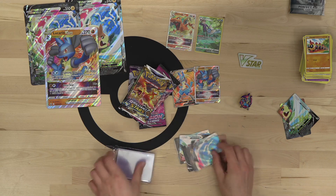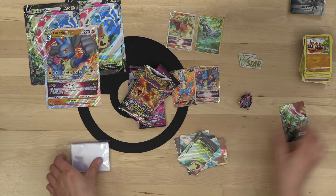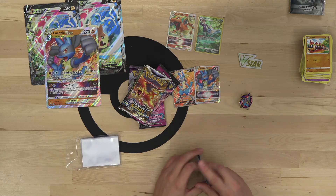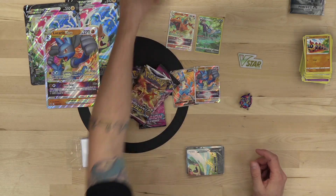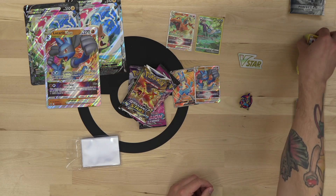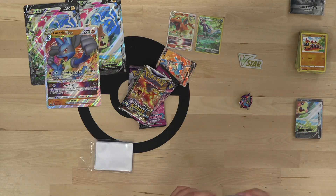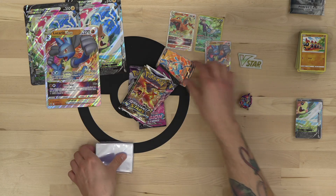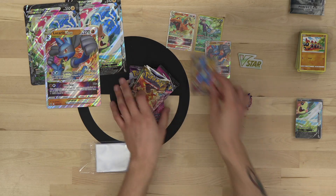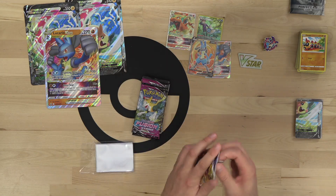We've got three Lucario V Star boxes left to open. I'm interested in the best way to play Lucario V Star. Obviously when the Gritty Pickaxe item comes out it's going to be easier to accelerate Fighting energy into play, but maybe there's a way to get Lucario V Star to work right now. Let's get cracking — Brilliant Stars packs.